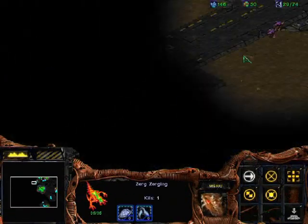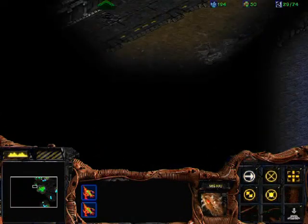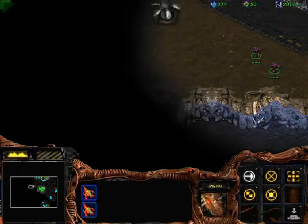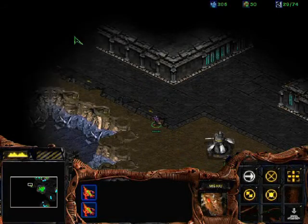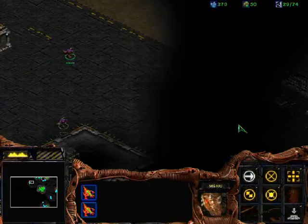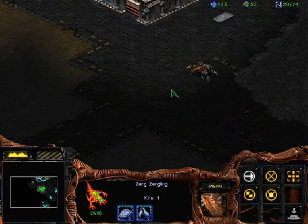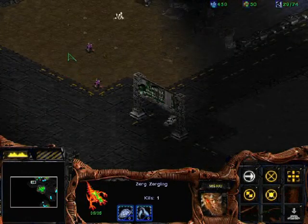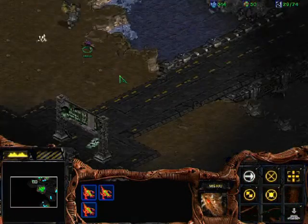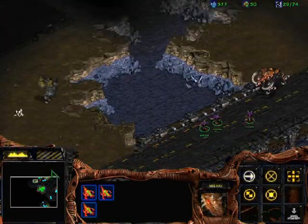You go check out up here. Well, at least there doesn't seem to be too much happening on this side. There was the initial Zerg attack at all of my bases at the same time, and now there's just not much going on anywhere. There - we got a Lurker burrowing. That looked like an Ultralisk. Yep, that was definitely an Ultralisk.